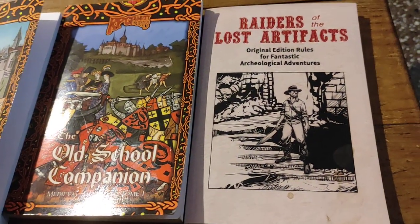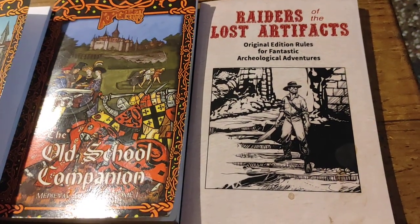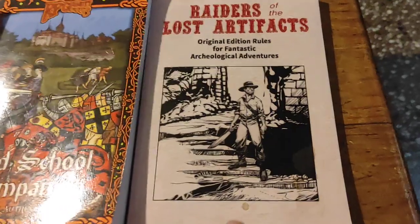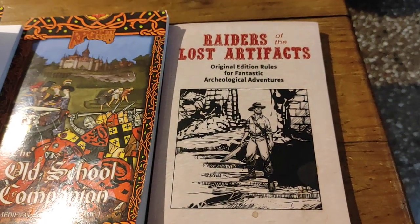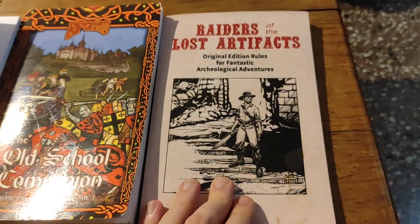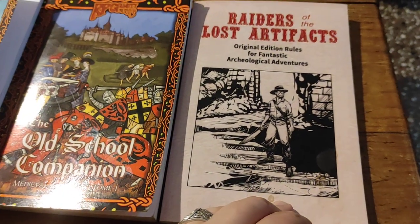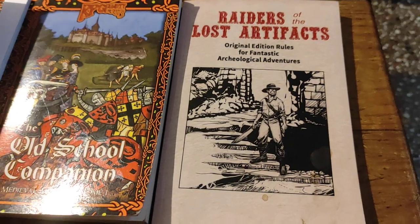I'm always very interested in OSR games that are extensions of the OSR design school into areas that are not traditional, typical fantasy — stuff like my Invisible College RPG, which is a modern game, or even a science fiction game like Star Adventure. Raiders of the Lost Artifacts is one of those games. As you can kind of figure by the cover and the title, it's basically created to emulate the genre of Indiana Jones movies. You could say, well, is this a pulp game? And it is — it has all the pulp elements in it. You can certainly run any kind of adventure action-hero type game set in the 1930s in this system, but I think you're going to see it's very specifically an homage to Indiana Jones.